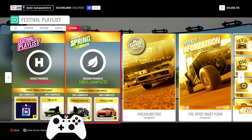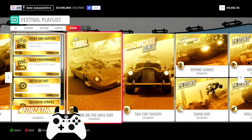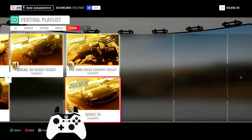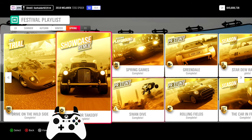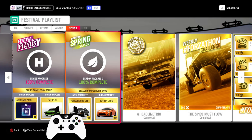Hello everyone and welcome to a new Horizon 4 weekly Forzathon video. Series 36 summer is less than one day away and since we're already at 100% spring, we can get ready for another quick and really easy weekly Forzathon how-to for 15% completion. The exact time slots for each chapter, cards, tunes and the design news can be found in the video description. For those that still need help with spring, you can check my summer UMPR stuns video as you still have a couple of hours left to complete it.